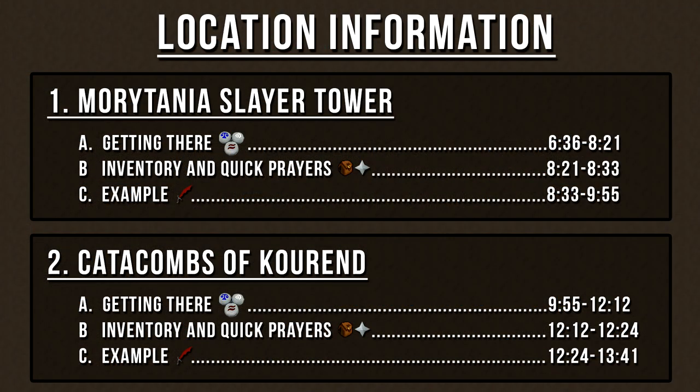We're now moving on to location information. I've made timestamps for each location, broken up into three different parts: how to get there, inventory and quick prayers, and an in-game example. Feel free to pause the video now to use the timestamps and skip forward.